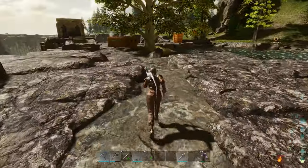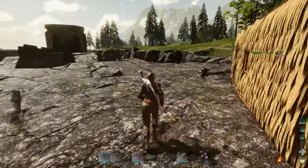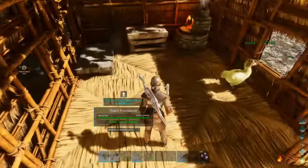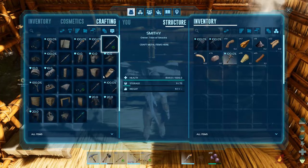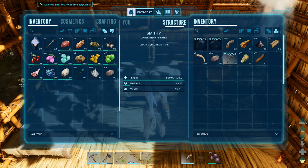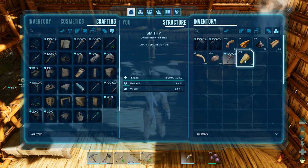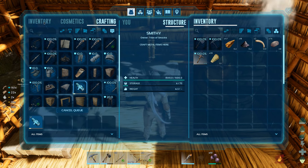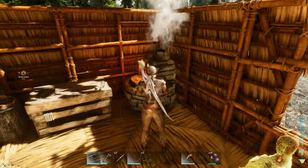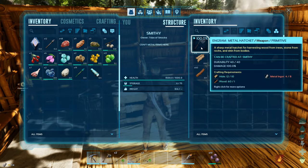Oh there's even more crystal than I thought. So did we get 30 just then? That's awesome. Let's take this back up. The dwarven ruin looks so good! Let's see what I need for the spyglass - oh have I not learnt it yet? I was probably waiting. We'll go with the awesome spyglass, why not. I need fibre, wood and hide - there we go, too easy.